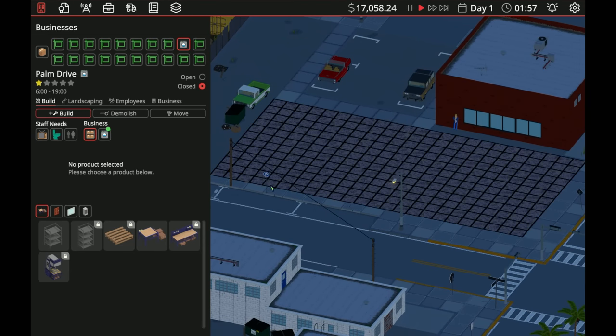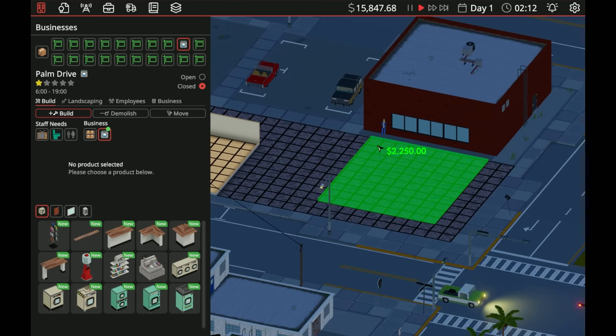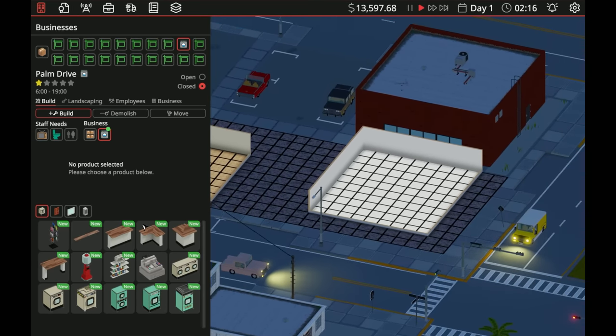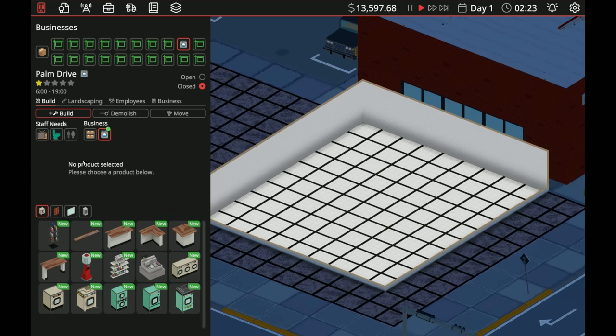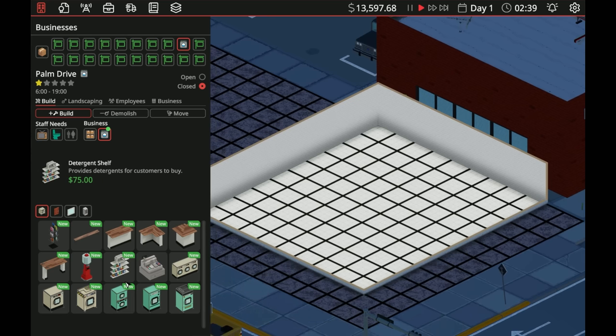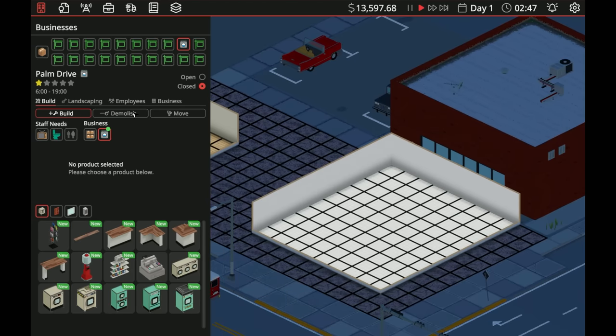Let's get into building. There's the laundromat area and the storeroom — the storeroom is for storing the goods. We'll put a storeroom probably there, and then the laundromat itself will go like this. We can do some decorative stuff in a bit. We need to make sure we have everything going: fast washing machine, large washing machine, a set of three small washing machines — we'll have a variety. I don't want to place these down while building because they'll start decaying over time.